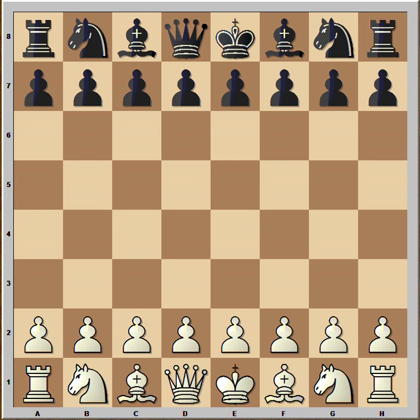Hi, this is Mato. In this video I will show you an absolutely brilliant chess game. That is the game between Mikhail Tal and a known player that was played in Soviet Union in 1963. In this game Tal had white pieces and he started with e4.